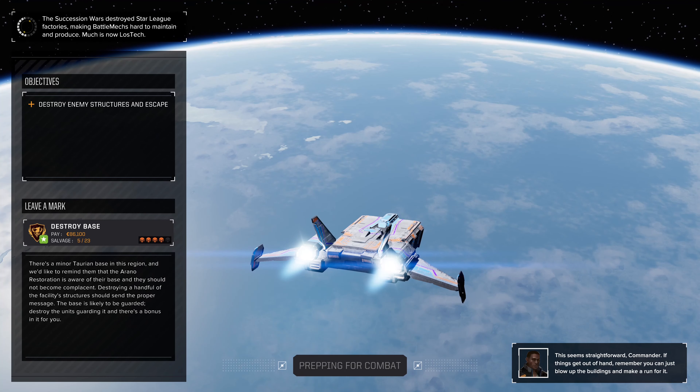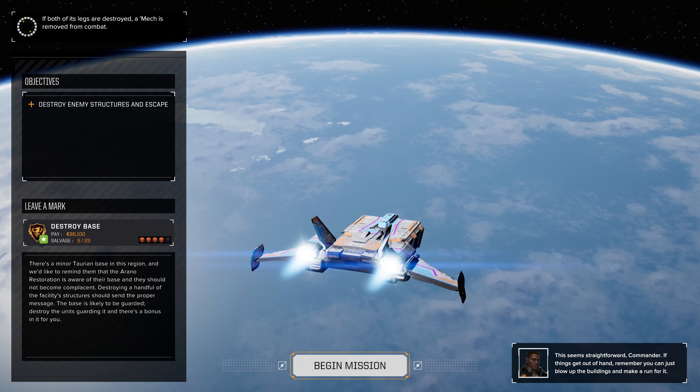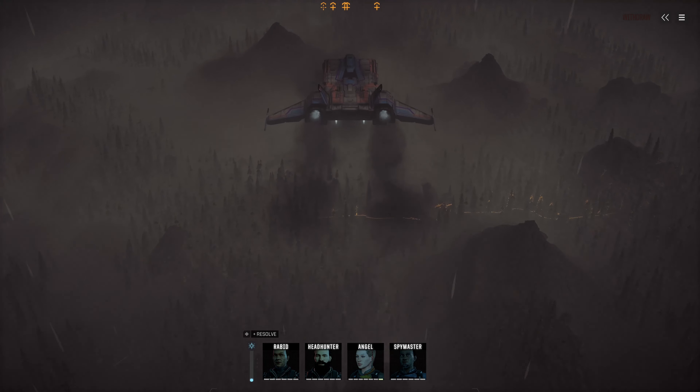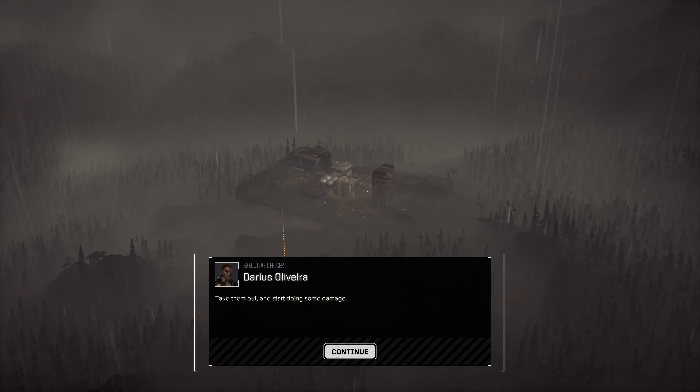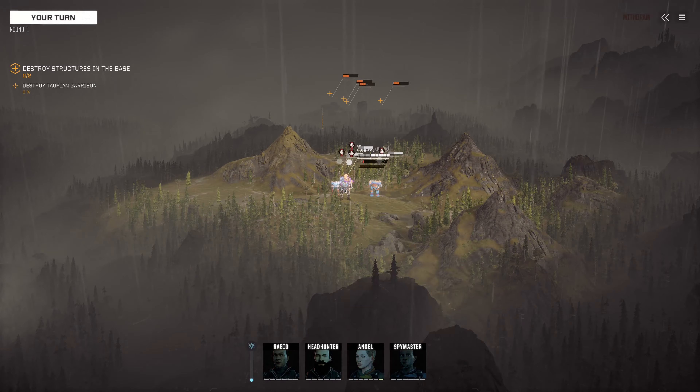Our mission briefing: destroy enemy structures and escape. There's a Taurian base in this field and we'd like to remind them that the Arano Restoration is aware of their base — they should not become complacent. Destroying a handful of the facility structures should send the proper message. The base is likely to be guarded, so destroying the units guarding it has a bonus in it for us. Being fixed defenses powering up, Commander — turrets are such a pain. Take them out and start doing some damage. There will be a garrison so keep your eyes open.